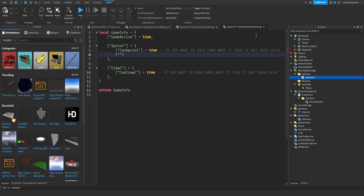So if sprint is true in the game info module, we can add a keybind. Set keybind equal to Enum.KeyCode — so you can customize which key you want. Make sure to put a comma. For sprint I'm going to use LeftShift.